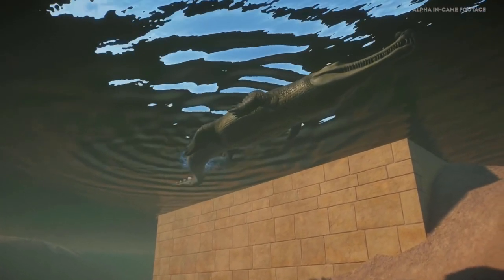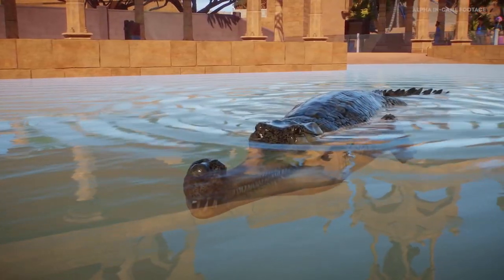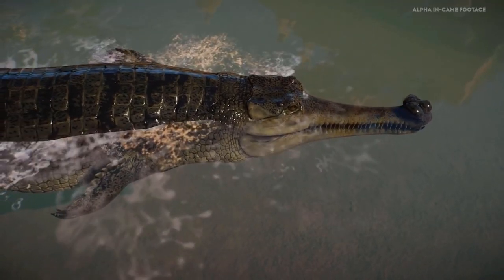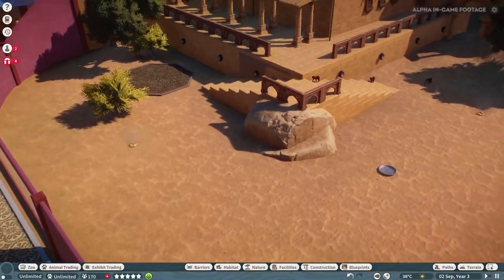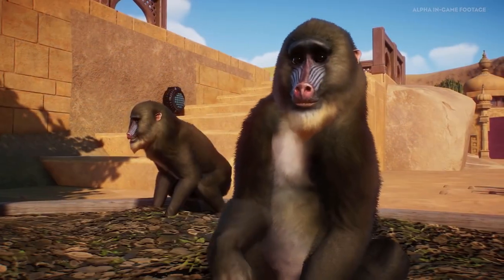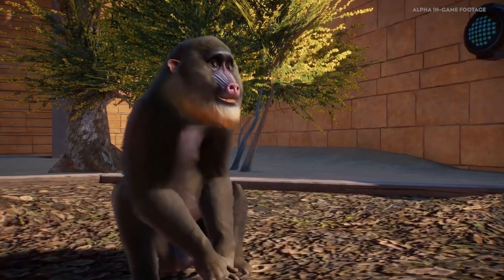That's way better for your gharial. You can dip into the water again to take a look — he'll be a lot happier, he'll stay healthy, and it's really important for him to be able to take a nice swim in clean water, which you've now provided for him. In our E3 gameplay demo, we showed off the amazing climbing behaviour, and here we have the mandrills — they're clearly meant to climb. So can we give them something exciting?